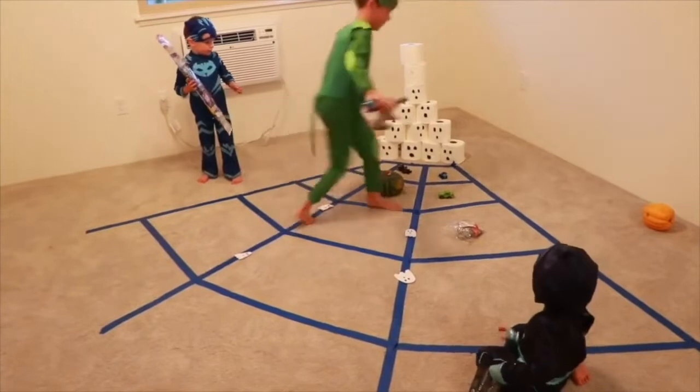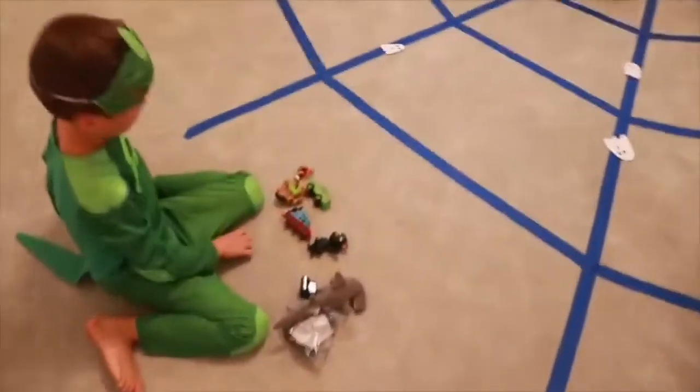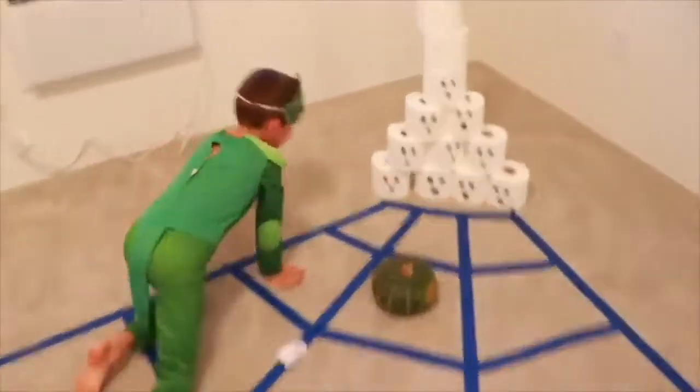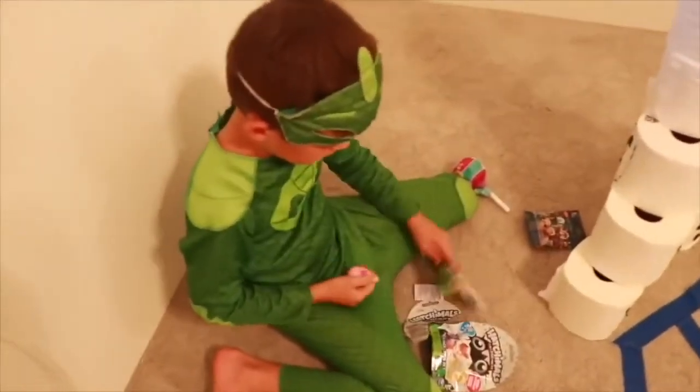Four one thousand, five one thousand, six one thousand, seven one thousand. You got all of those in less than seven seconds. Wow. Now I get a surprise. I don't know if our Ninjalina will get those that quick. So you picked out a Hatchimal. You get just one for now. Alright, it's hatching.